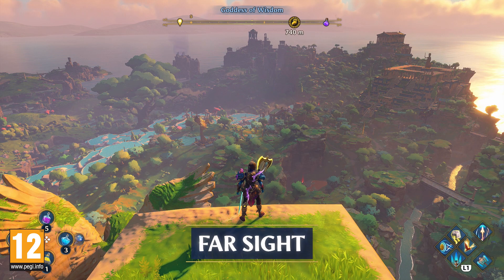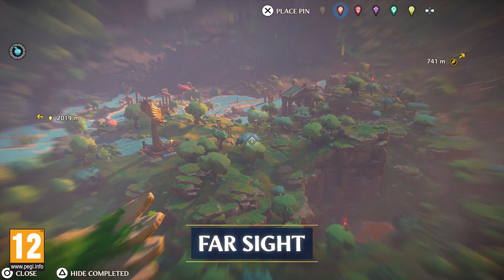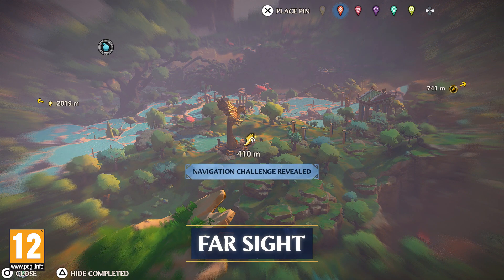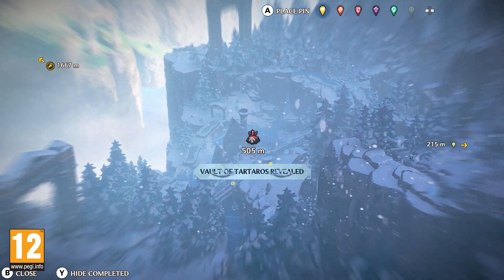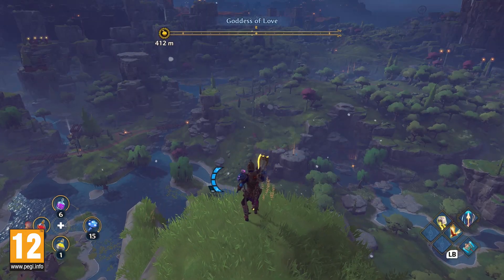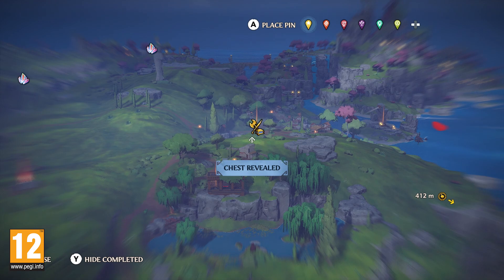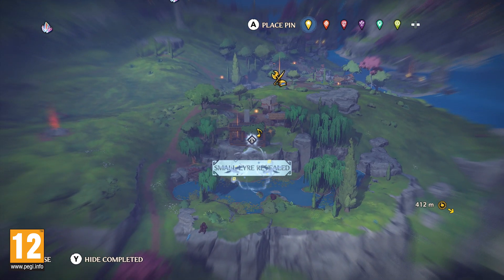To make exploration even more rewarding, set your pins. We recommend getting to a high point above the Golden Isle and using Farsight to identify important points of interest. This is even more useful when it gets dark, as the glowing pillars of golden light will make the chests a lot easier to find.